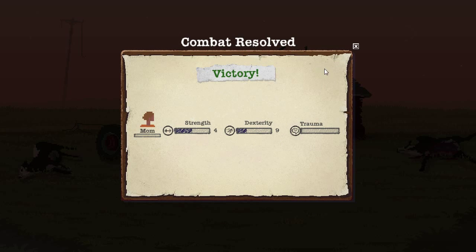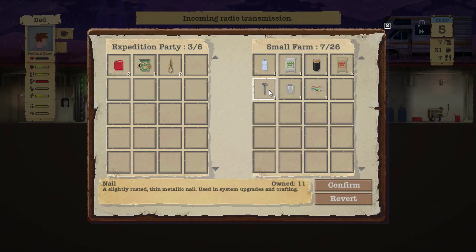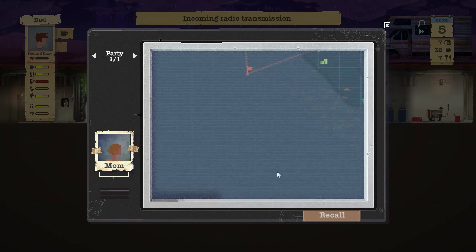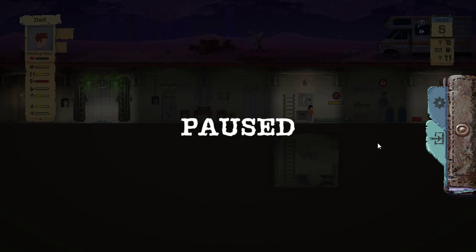All that for a lousy petrol and a circuit breaker, Richard! Mom took a beating — that was not good for her. But we got some more fuel, rope — we definitely need the rope — nails, limestone, and sand, which we need to make cement. Let's confirm that, and then let's recall mom back to base. She's hurting pretty good, so let's get her home.